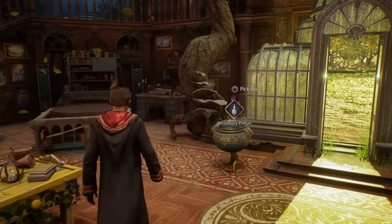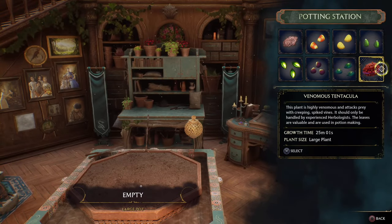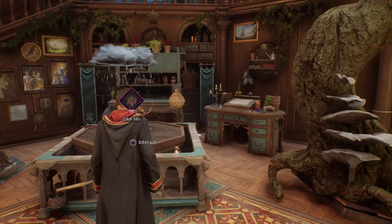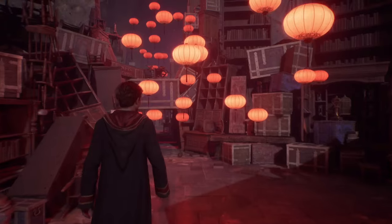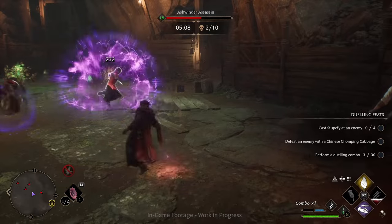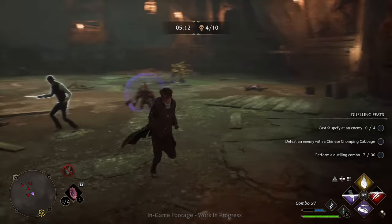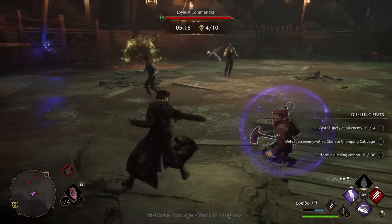The next one is the Venomous Tentacula. You can use its leaves in potion making, but if you ever find yourself in trouble, you can use the Venomous Tentacula's spiked vines to attack your enemies as well. This plant is highly venomous and will attack its prey with creeping long spiked vines — so watch out. As you can see, plants can be very useful in combat. If you ever run into trouble or a hard monster fight, bring out your plants and use them to quickly defeat your enemies.